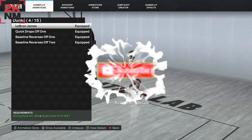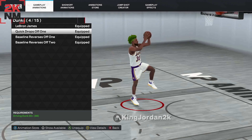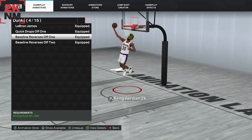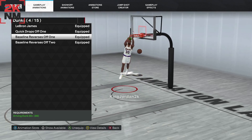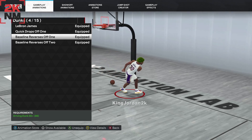Quick Drop One is really, really good because you're able to glide faster and get to the rim. With Baseline Reverse One, I love this because if I want to reverse and go to the rim, I can get a great animation going to the rim — my guy's not falling all over the place and it puts you in a good position.